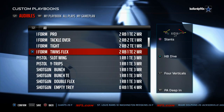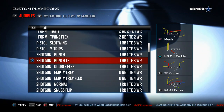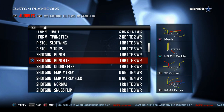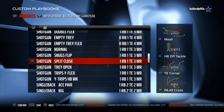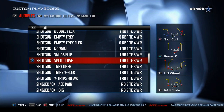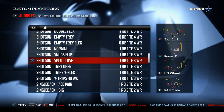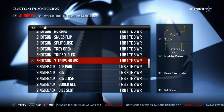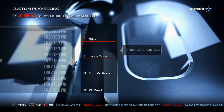It also has the I-Form Twins with some really good plays. One of my favorite formations is the Shotgun Bunch Tied In — it's got a lot of unique formations you don't really see in other playbooks. It also has Shotgun Split Close, which is a really effective passing formation this season. Zee Farrells from MaddenTips.com uses it and it works really well for him.